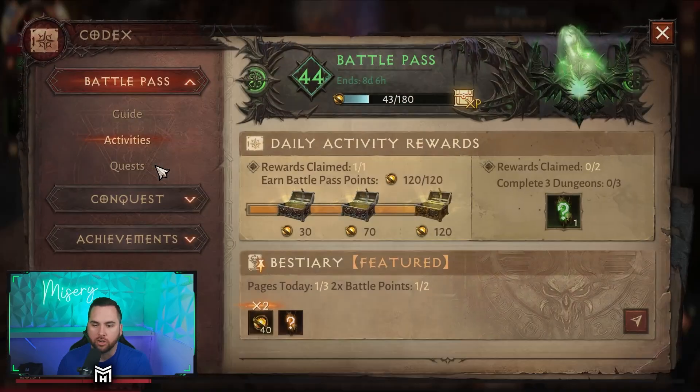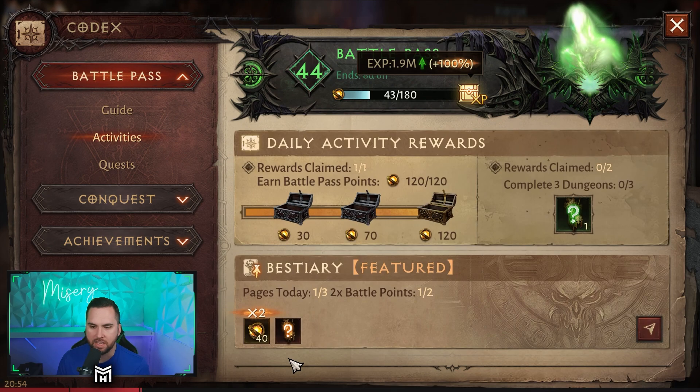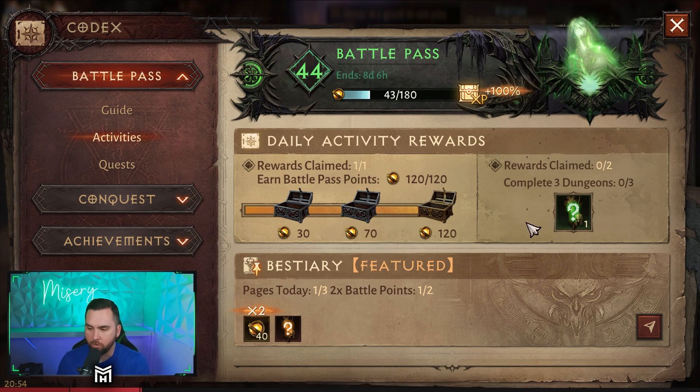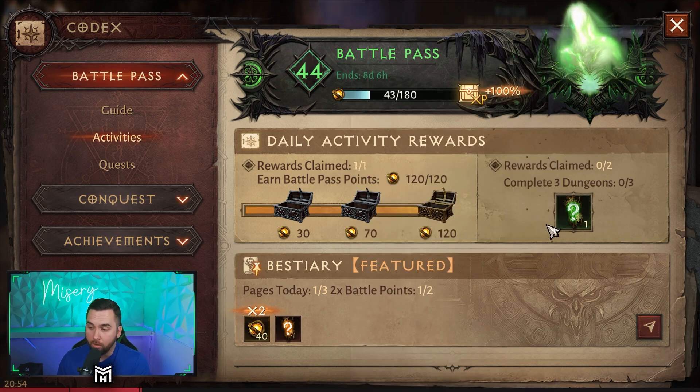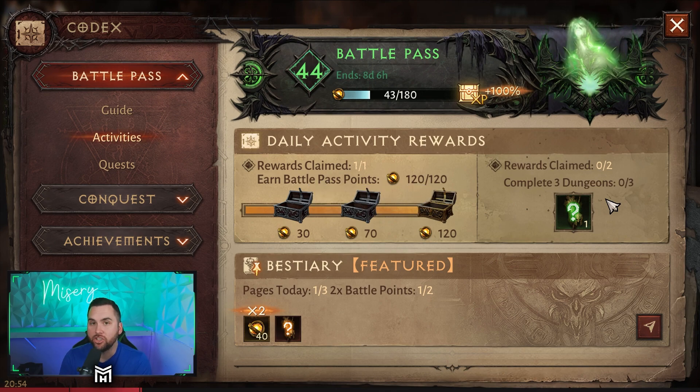Last but not least, you do want to make sure you save all of your claimables in the codex — because when we are boosted up, you can use those to get a little farther ahead and get even better legendary gear. And the last thing I want to encourage everyone to do is stop running your dungeons. If you hold them and this hits three out of three, when we get to Inferno difficulty 4, I will be able to run nine dungeons and guarantee myself three pieces of Inferno 4 set gear on day one, which is a massive head start.